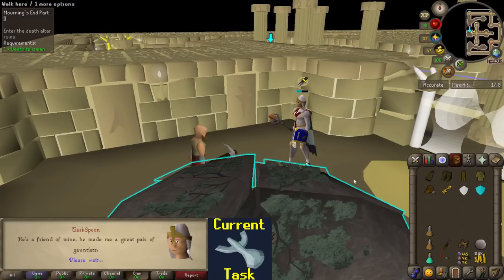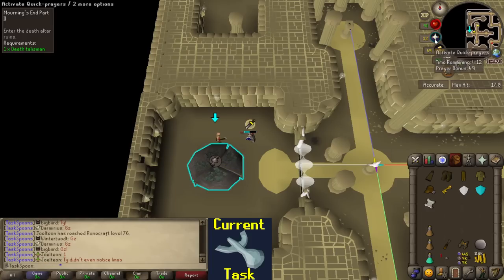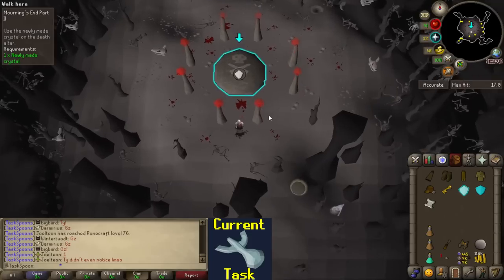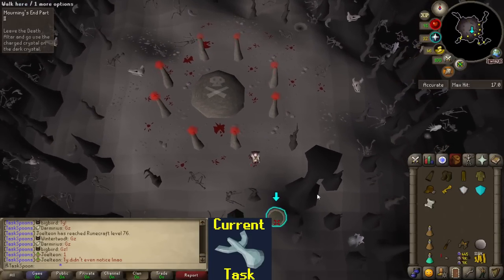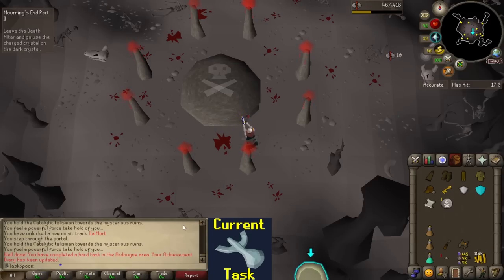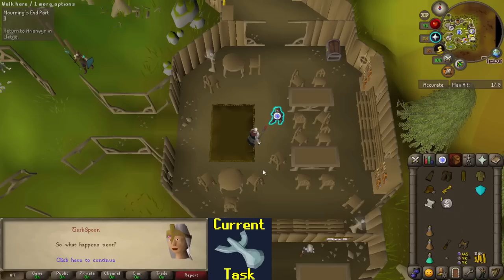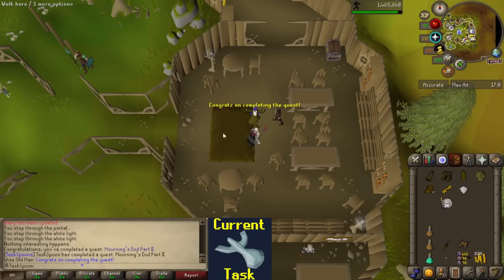And just like that, we made it to the Death Altar. That was so fast. I'm not going to be doing your list, Mr. Dwarf Man - I've got a Catalytic Talisman. I started recording this quest at 11:15 a.m. and it is now 11:56, meaning I did that in like 40 minutes. Incredible. It said just bring a pure essence and make a death rune for an achievement diary thing, so done that. And here we go - Morning's End Part 2 done. 60,000 Agility experience. You love to see it.